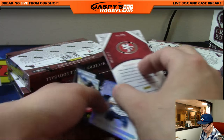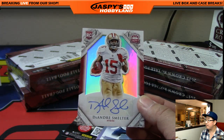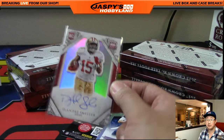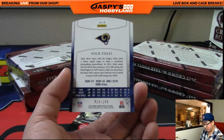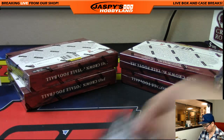And we've got DeAndre Smelter, 155 out of 299. Niners going out to Nolan. I'll bet he never got teased for his last name in grade school. Nick Foles, 14 out of 199 — that goes to Michael G. and the Rams. There you go.